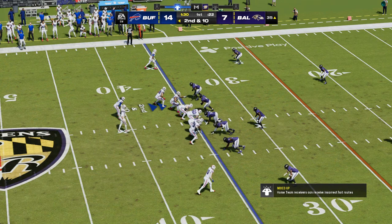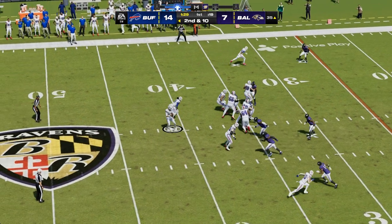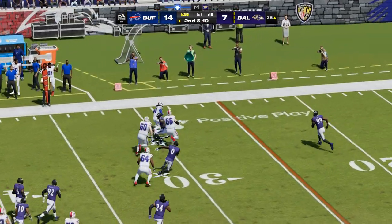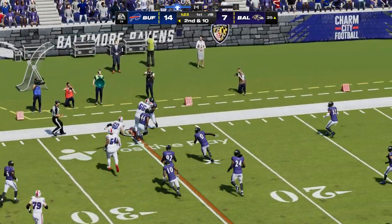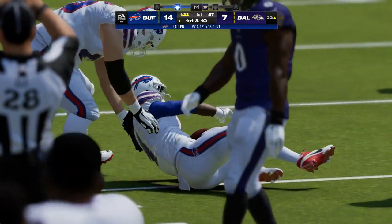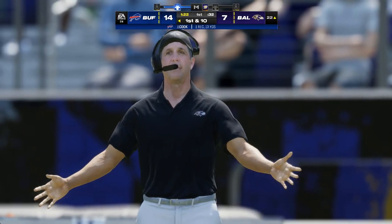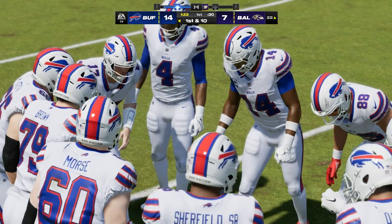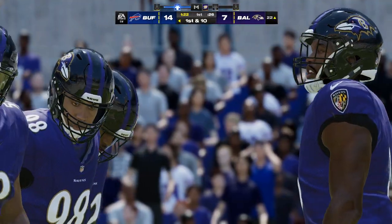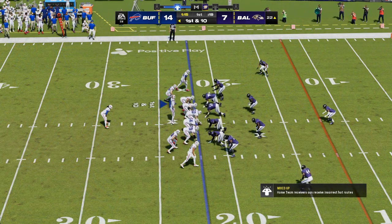Second and ten. To the air, Allen — setting up the screen for Cook. He's going to go out of bounds but takes this one down just shy of the 20 — a gain of 13 and a Buffalo first down. They ran that one well. Not only did they pick up a nice chunk of yardage, they sent a message to the defense: rush the passer all you want, but be careful — we can hit you going back the other direction.